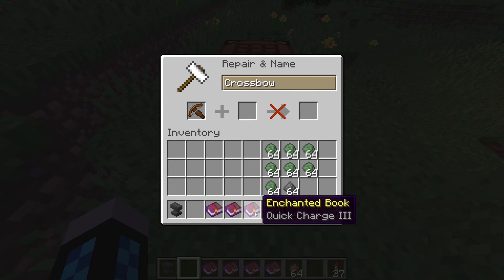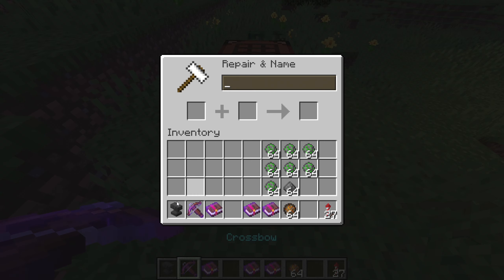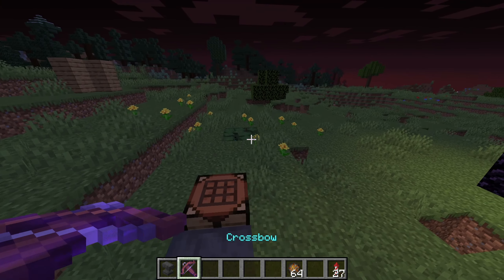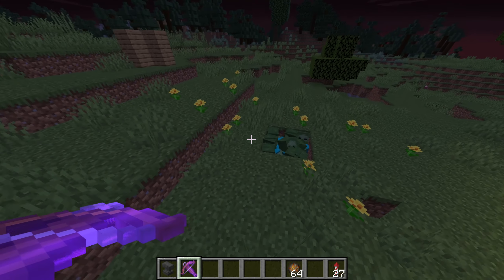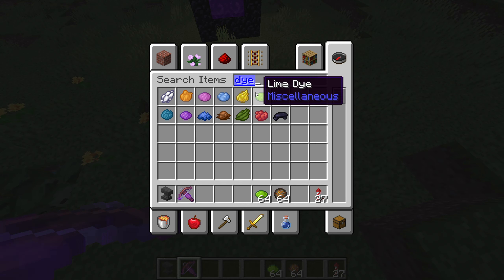Today I'll be teaching you how to make extremely destructive rockets. First, you make or just slap those enchantments on the crossbow. The ones you really need are multi-shot; the other ones are optional. I'm going to enchant that anyway because I can — I'm in creative mode.